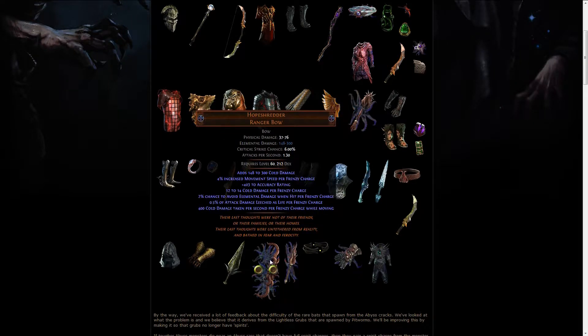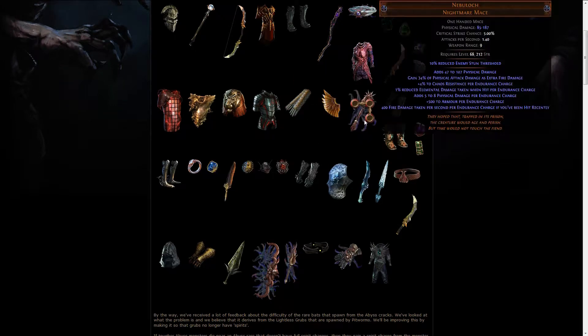Especially these crazy elder items — it's three weapons and each of those is really really strong. However, they all have a problem, meaning that you take 400 of a specific elemental damage per second in a specific condition, which is the condition that makes the weapon so strong. For example, this wand is based on endurance charges — if you have an endurance charge you get 400 fire damage. So you really have to work out how to use them; maybe you can actually weapon swap with them, which would be interesting.